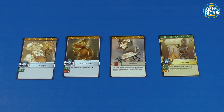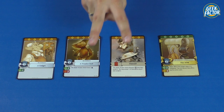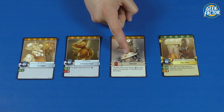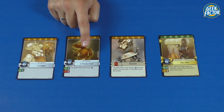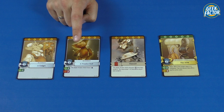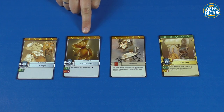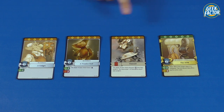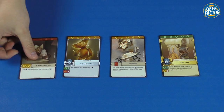Each card in this game can be used in two basic ways. The first way is to use the card as originally intended — if it's an action card, play it for its action; if it's a blueprint card, play it to start a project. The second way is to use each card as a resource. Resources are found at the top of each card, and there are three types: Gold, Industry, and Malice.